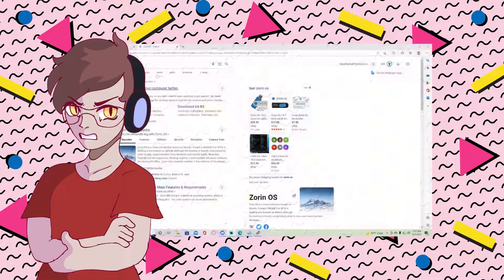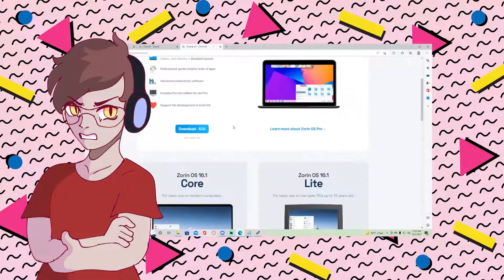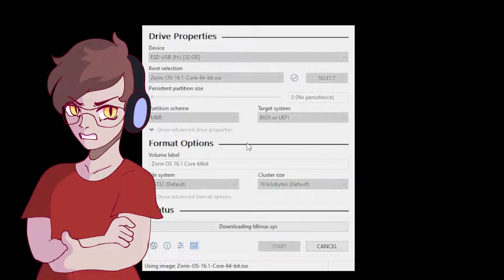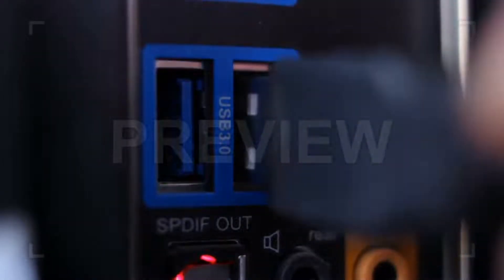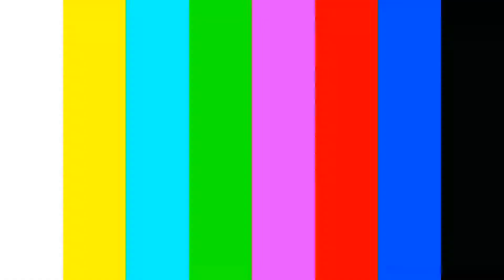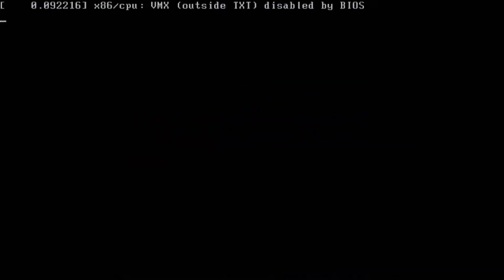First, we need to download the OS. If we just Google Zorin OS, I'm sure we'll find it. Then we need to use Rufus to make a bootable USB drive. Just follow all the on-screen instructions and let it do its thing — don't worry, I sped it way up here. Next, plug the USB stick into the computer and boot into the boot menu. We'll install from the USB while it does this thing.